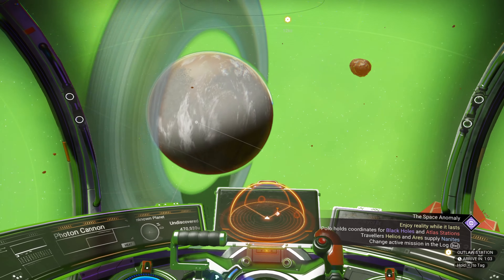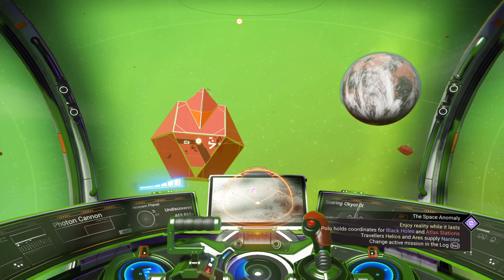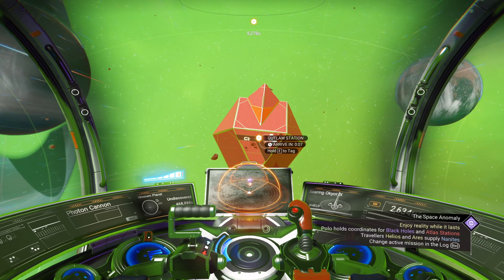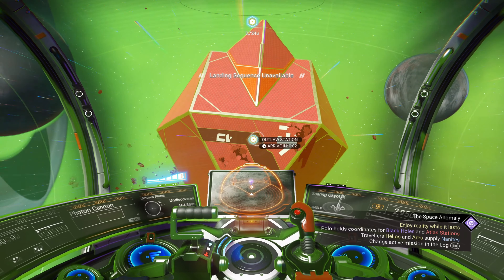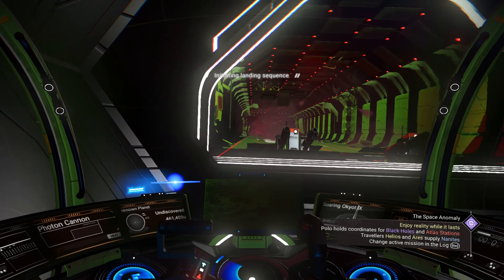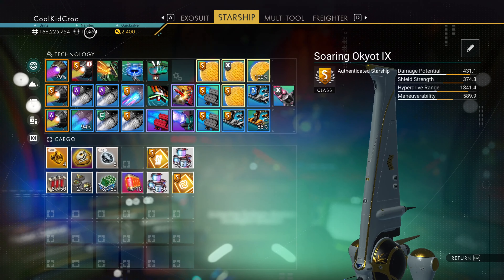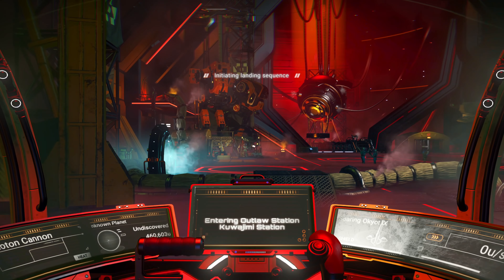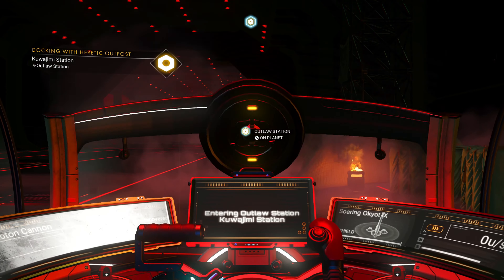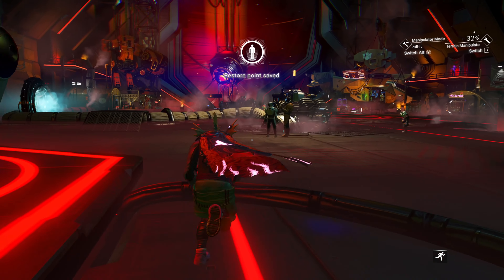I currently have one free slot for a companion, so we're gonna go check out a few different planets and see what we can find. Ideally I'm gonna be doing this in pirate systems because I'm low on nanites, and I figured out a really cracked way to make nanites which I'll show you in a minute. We're gonna hop out to this mining pirate system.